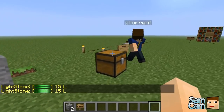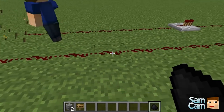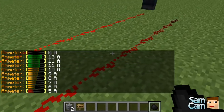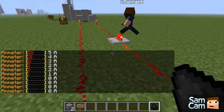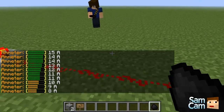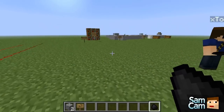Next we have an ammeter, which is used with coal. All this does is you right-click it and it will tell you the current redstone signal level. Place some redstone torches - the first circuit is a typical one where the signal runs out after 15 blocks. Place a repeater to repeat the signal - this should read 15 again. It's just easy to find out where your circuits are going wrong. So you've got the lightstone for the light level and the ammeter for the redstone level.